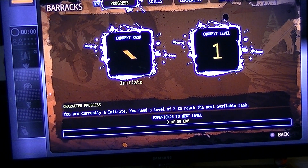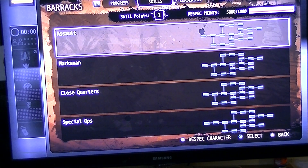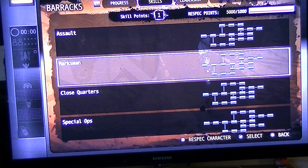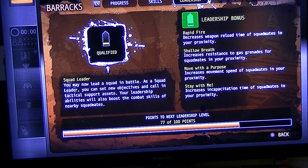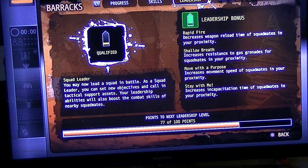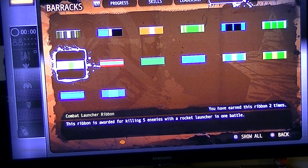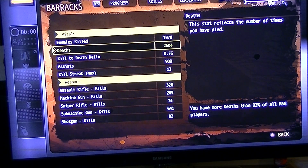Clan affiliation is gone. It says you need a level of three to reach the next available rank - I have zero of 50. I guess I lost all the commander points, which kind of sucks. Skills - my skill tree is completely empty now and I only have one skill point. Leadership kept that 77 of 100 points. Awards - keeps all the awards. Stats - keeps all the stats.